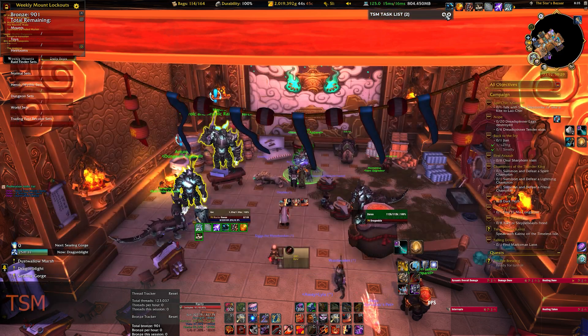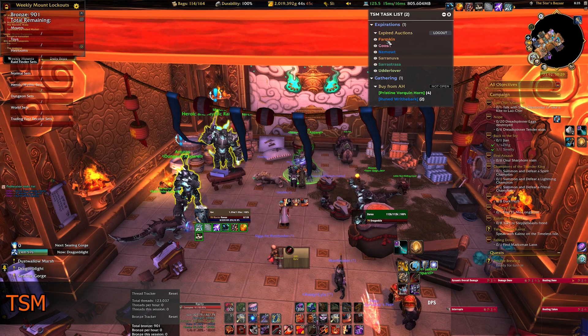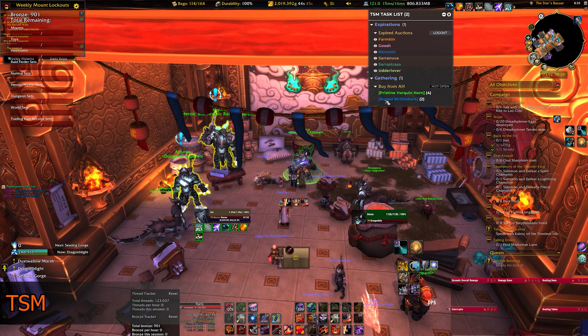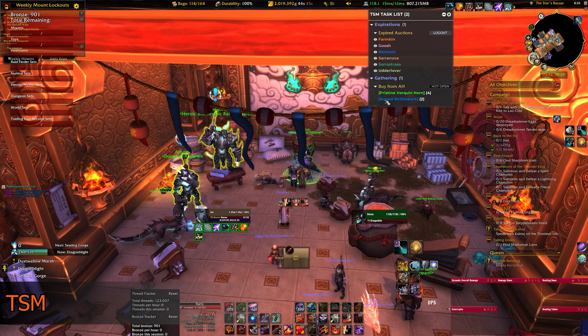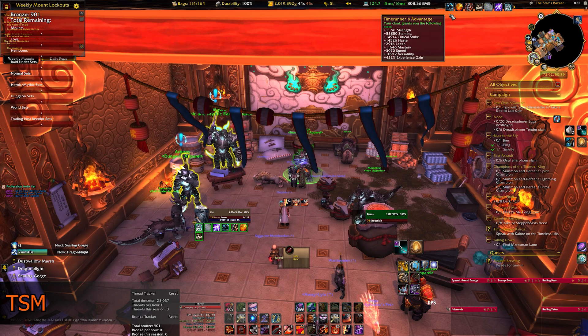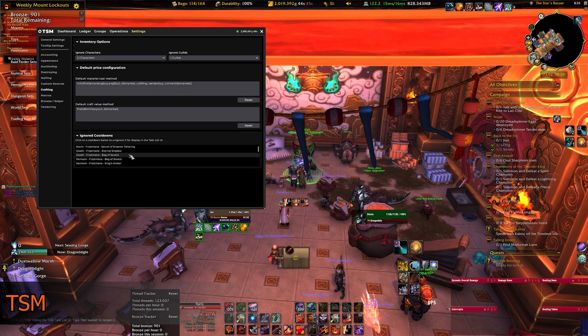Next up is good old TSM. One aspect of TSM beyond the gold making side is that there is a built-in to-do list for crafting cooldowns — it's a great way of ensuring you do your daily cooldowns and nothing goes to waste. It also tracks your inventory so you can easily see which characters have items in their bag when hovering over a tooltip. You can also filter out those cooldowns that you want to ignore.